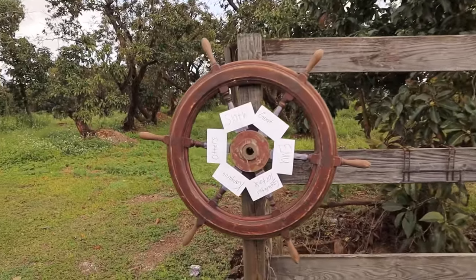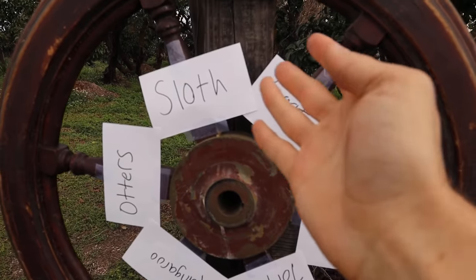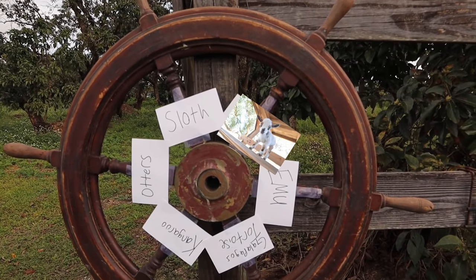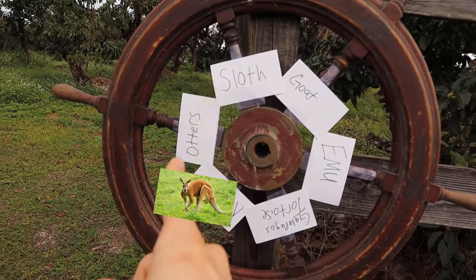There's a wide variety of animals - tortoises, kangaroos, emus, sloths, otters - a plethora of incredible animals. So here's what we have on the wheel: a sloth, a goat, an emu, a Galapagos tortoise, a kangaroo, and otters.